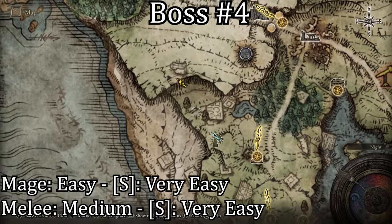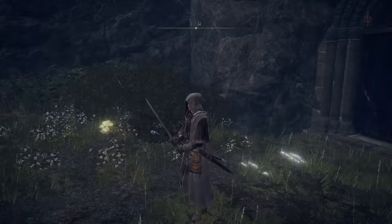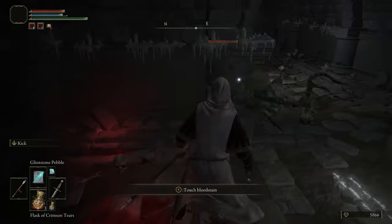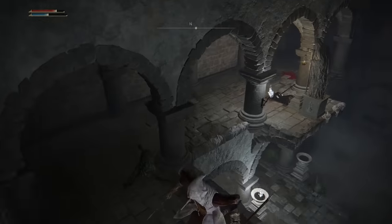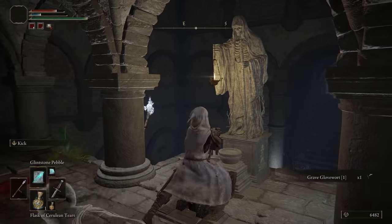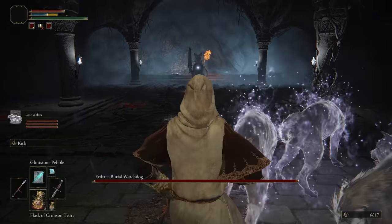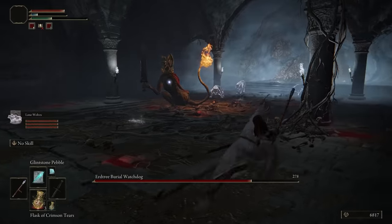The fourth boss is located in the Stormfoot Catacombs northwest of the Church of Ella. The enemies in this cave are weak to magic but slightly resistant to melee attacks, and these enemies can be slightly annoying. The boss can be kind of weird because it just floats around and it can be kind of hard to see when an attack is coming. Mages should have a very easy time with this boss and melee users might have a slightly more difficult time.